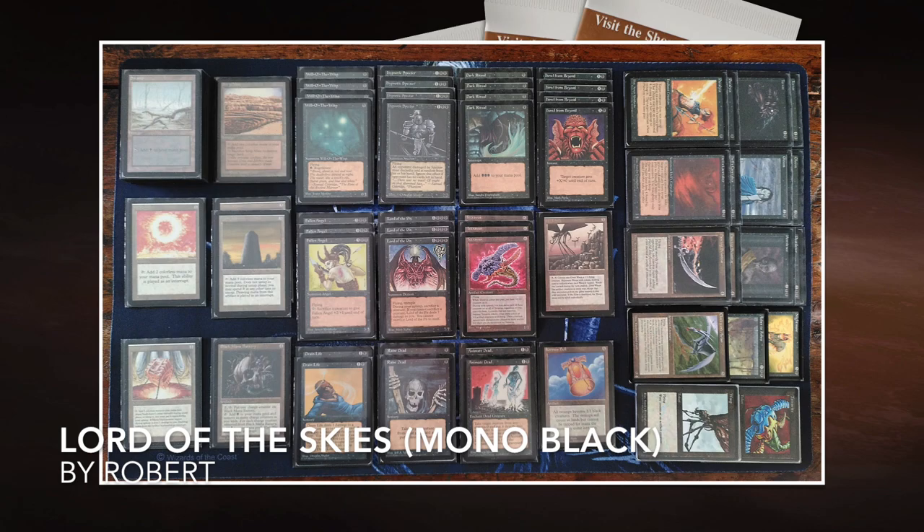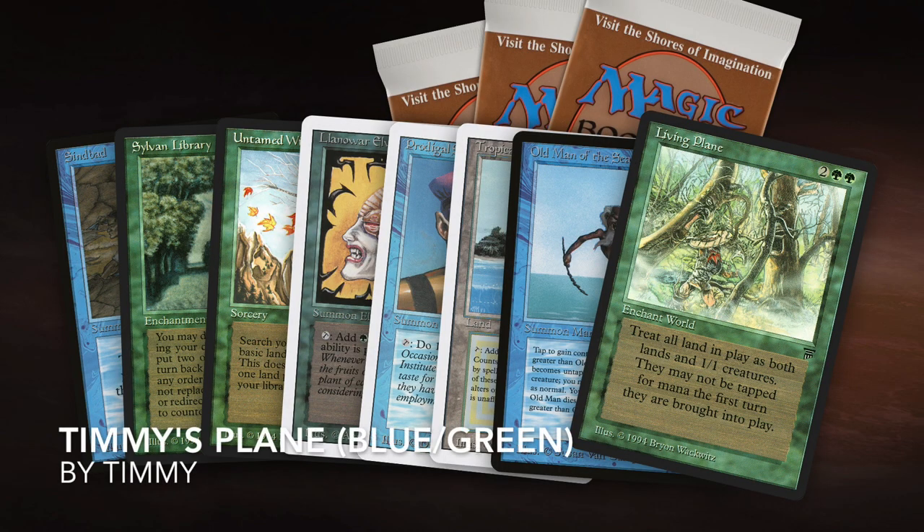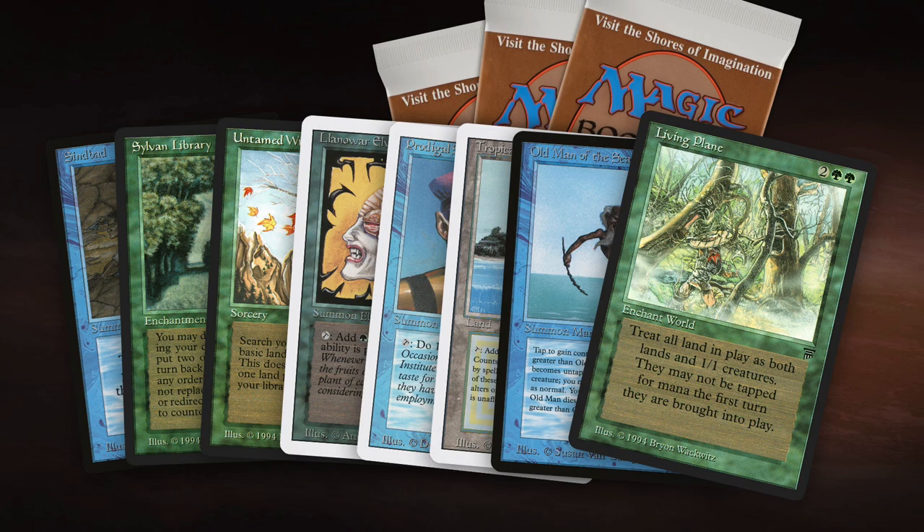So this is the deck of Robert, and now we're going to take a look at my deck, Timmy's Plane. This is the deck that I'm playing with today. It's called Timmy's Plane, and this is actually not the deck itself, but just a few key cards. Unfortunately I don't have a deck photo at the moment, and the deck is not together right now, so it was difficult for me to make a deck photo. I've decided to just show you some of the key cards. This iteration I'm still tweaking and working on.